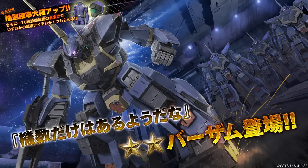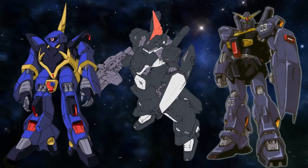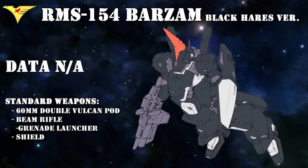Despite being in service for only a short period, the Barzam did have a few variants — including a pre-production version supplied to a top secret special unit within the Titans, the Black Hairs. At first glance, the only real differences are that its arms and weapons are taken from the Gundam Mark II, but when you look closer, everything else is also slightly different: the legs and chest are a different shape, the head has a reinforced visor, and the backpack resembles an early version of what would later be used by the Jagd, and these units were extensively used in the fight against the AEUG.